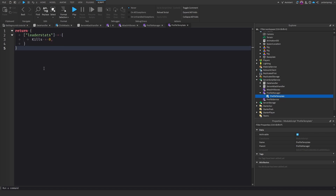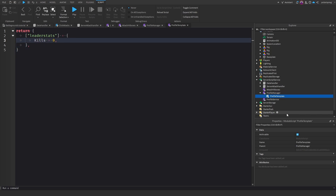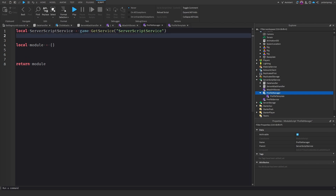So this is the data that we're going to be saving — we can add multiple things here but for now we're just going to have Kills. Okay so we're going to go back to Profile Manager and we're going to get Server Script Service: local ServerScriptService = game:GetService('ServerScriptService'). Now we need to get Replicated Storage: local ReplicatedStorage = game:GetService('ReplicatedStorage').